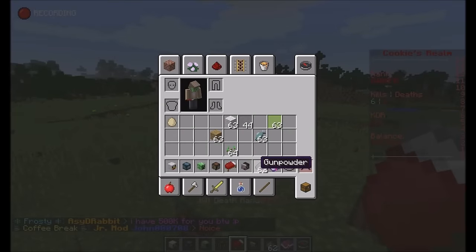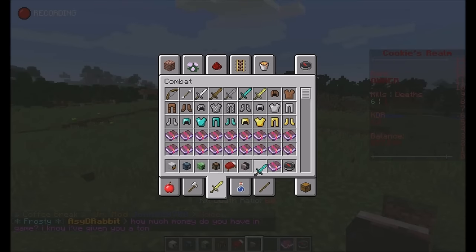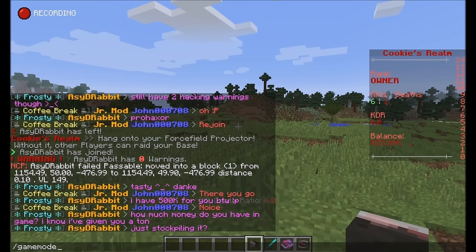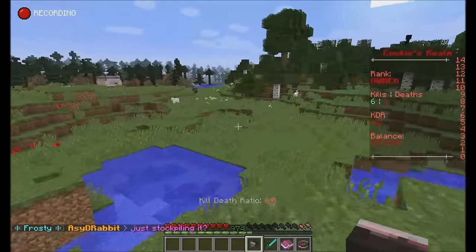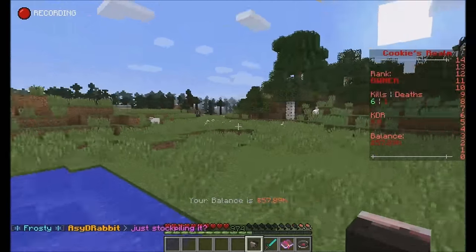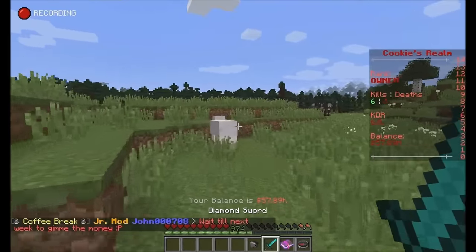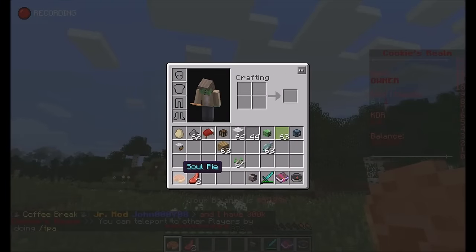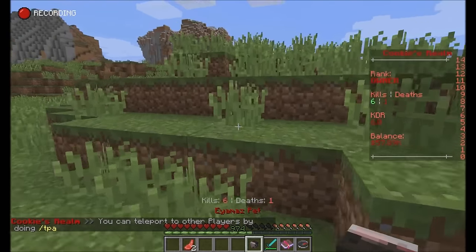The Ayamas pet is my absolutely favorite pet — it's basically free food, although it's very expensive to craft. Going into survival and finding a sheep to kill: the sheep gives me its soul and Ayamas made a pie out of it. Pretty tormented if you ask me, but it's Ayamas, so I'm not going to question it.